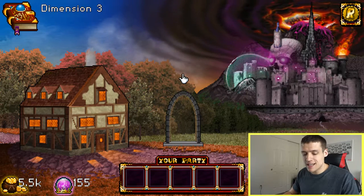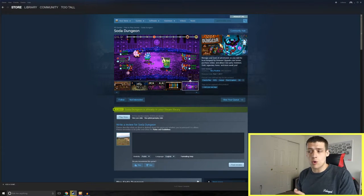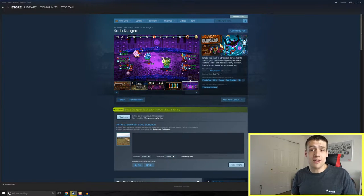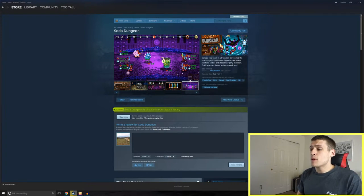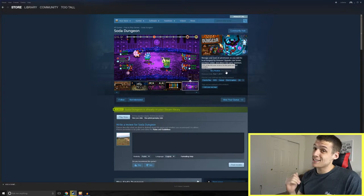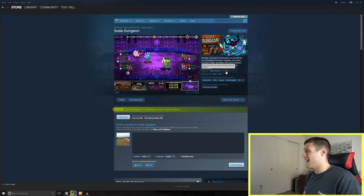Before we jump into actually playing this game, I did want to show you guys the Steam store page. The first thing that stands out is this game was just released February 7th of this year, which is about a month ago. Now this game was super popular on mobile — both on Android and iOS — but now they finally brought it to Steam, and people seem to be loving it, as you can tell with very positive reviews with 983 reviews. Most of these reviews are basically saying this game is super addicting and I love it. And I'm probably going to be the next person to say the same thing, because this is really addicting.